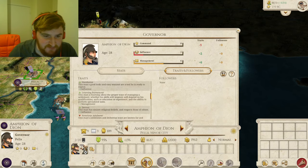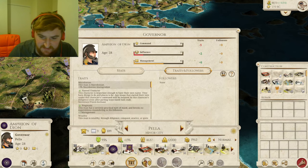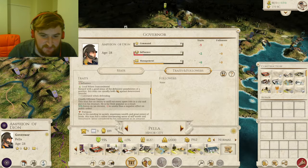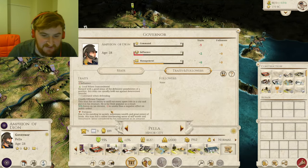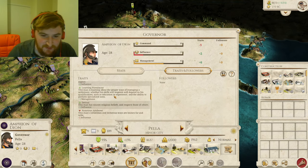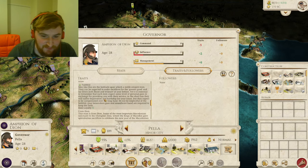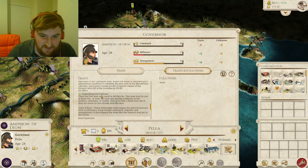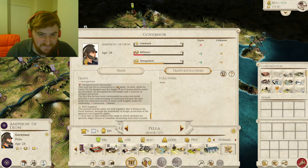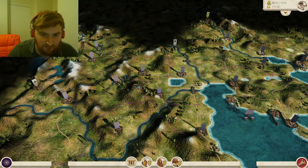We've put him into Pella now and added an academy. When we press end turn and go to the next turn, we'll see him grow and get some better traits. He's currently 2 influence, 6 management — already quite a good manager. He's a greedy guy, but very faithful and he's from Dion. He's kind of optimistic. So he was the Archon of Dion — we'll probably see that change as well.